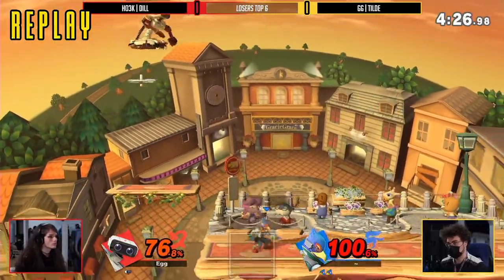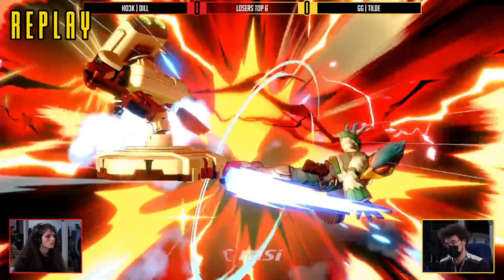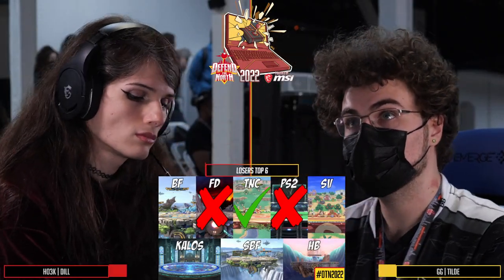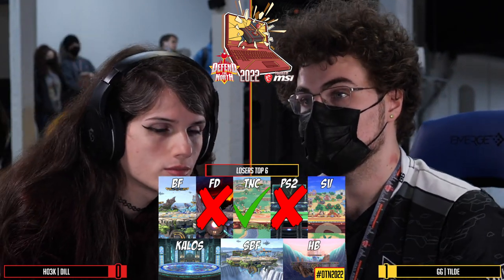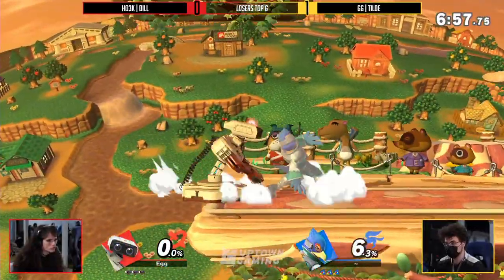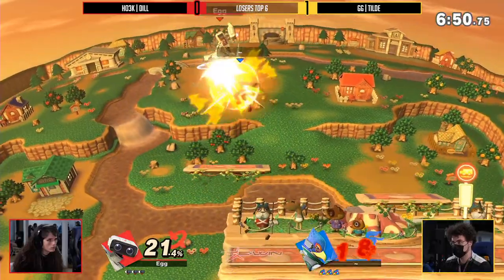Game one going in favor of Tilde. Looking clean as ever, starting out with a two-stock. Honestly, Dill was looking very clean in game one. I like the approach — playing Rob like a sort of sword character, trying to keep Falco out of threat range, using disjoints to kind of keep him back. But there's almost so much you can do against Tilde when he just runs in and Nairs your shield, putting you in a situation of 'how do I not take 80%?' Tilde's reactions when it comes to that off-stage play are truly lethal.